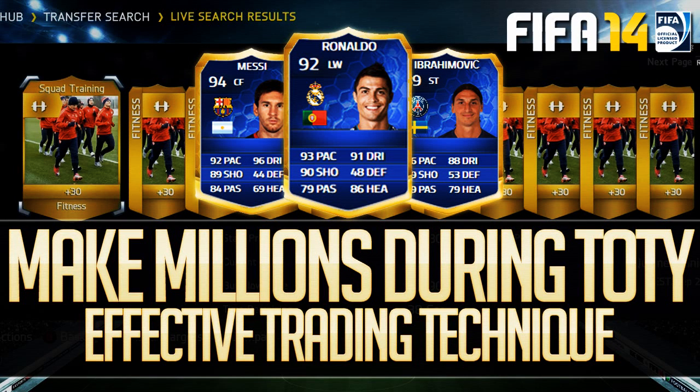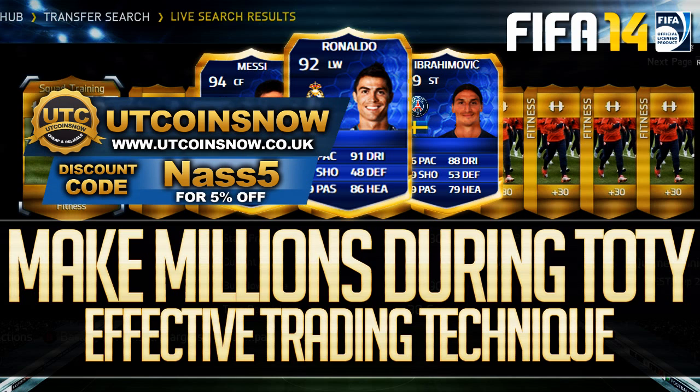I forgot to say this in the video itself, so if you guys are looking for any cheap and reliable Ultimate Team coins, be sure to head over to utcoinsnow.co.uk — 6.50 per 100k, and even less if you use the code NAS5 for a 5% discount. They will be processing your orders during the Team of the Year, so be sure to get your coins for the Team of the Year.